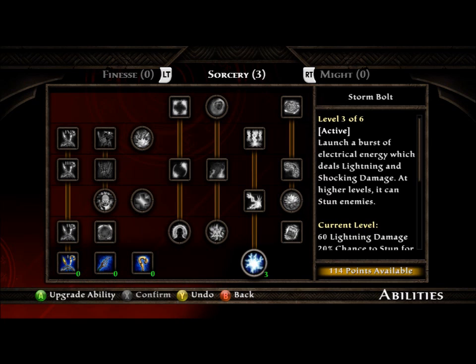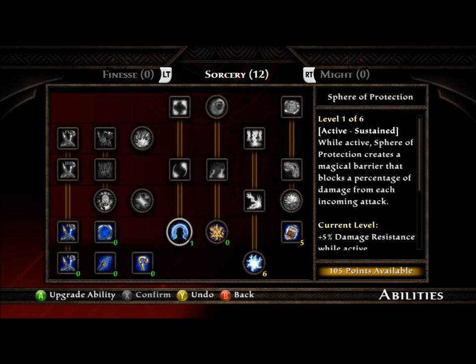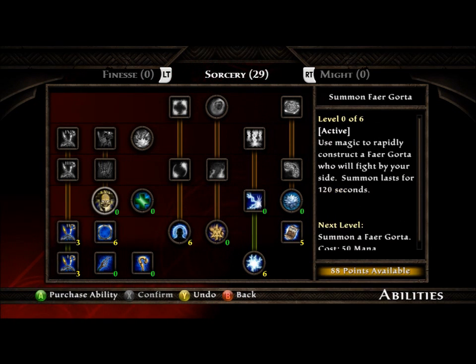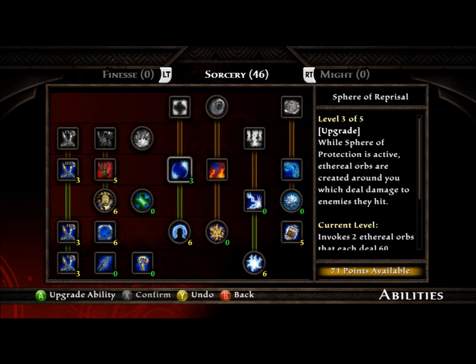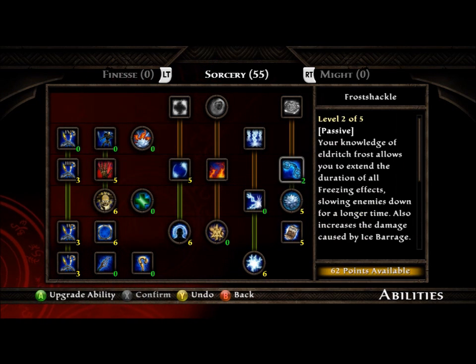As a Sorcerer, you need 109 points in the Sorcery tree in order to get the tier 6 Archmage spot. That gives you 50% elemental damage and 25% mana cost reduction. Unfortunately in the Sorcery tree, you need to throw a few points in there that are absolutely useless — that's why you'll see me throw a few points into using a staff and Healing Surge, which I don't use.